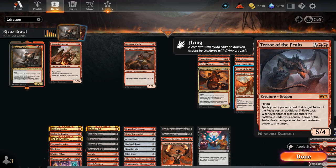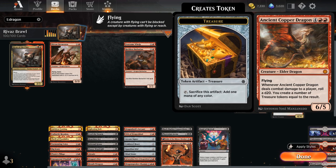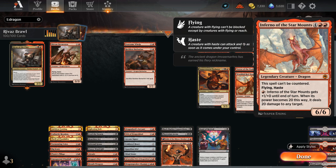Terror of the Peaks will deal damage when a creature enters the battlefield under our control equal to its power and can target anything. We've got Wrathful Red Dragon punishing the opponent for dealing damage to our dragons. At 6 mana, Ancient Copper Dragon can make a ton of treasure if it manages to hit the opponent. Inferno is a 6/6 with flying and haste that cannot be countered and also has Fire Breathing so we can increase its power.